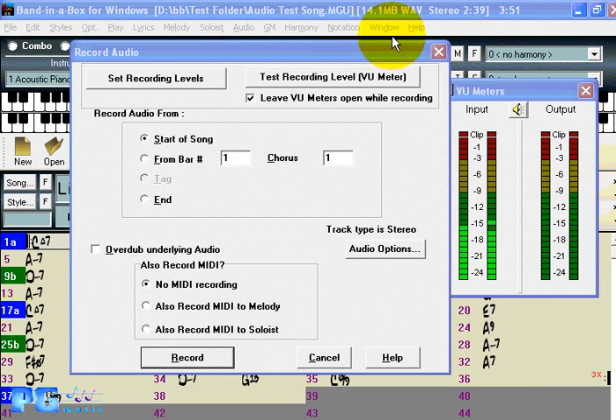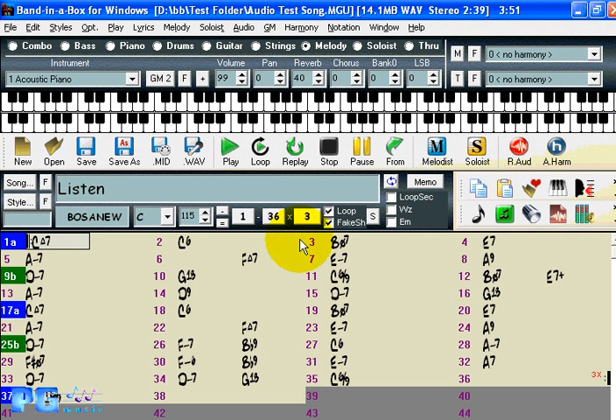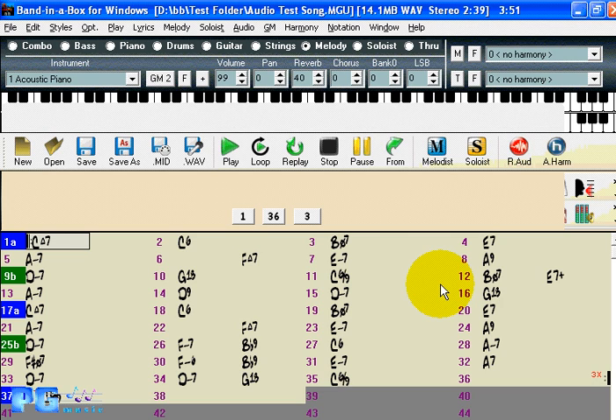After conversion you'll have a 14 MB stereo file — obviously twice the size of the mono file. It's now possible to convert back and forth between stereo and mono. Keep in mind that in the Helicon dialog you can also select stereo or mono for the results of your audio harmony recordings.